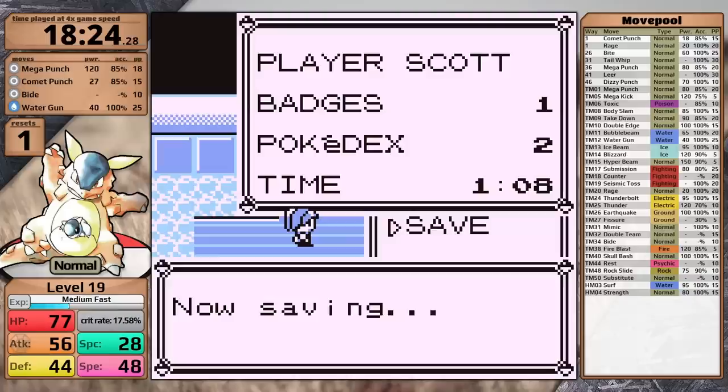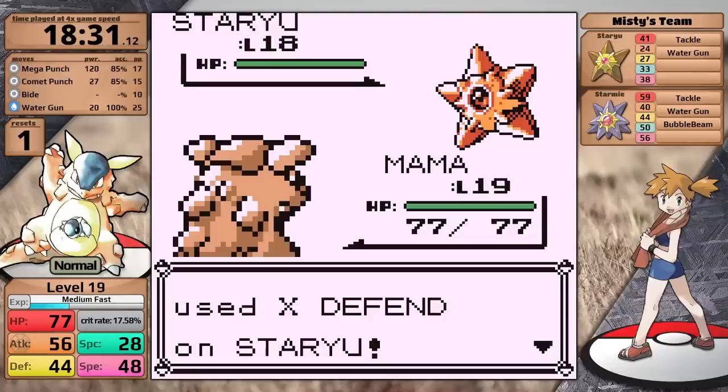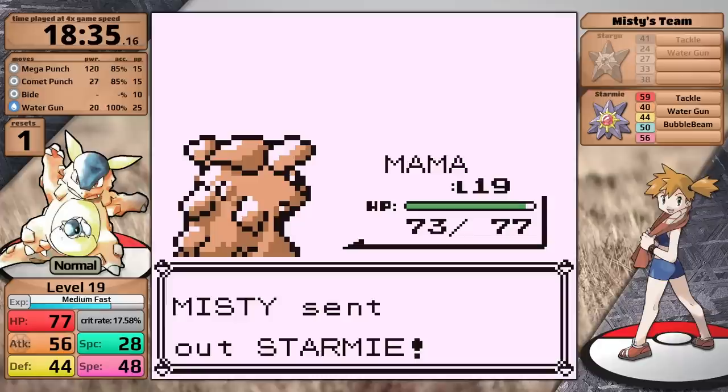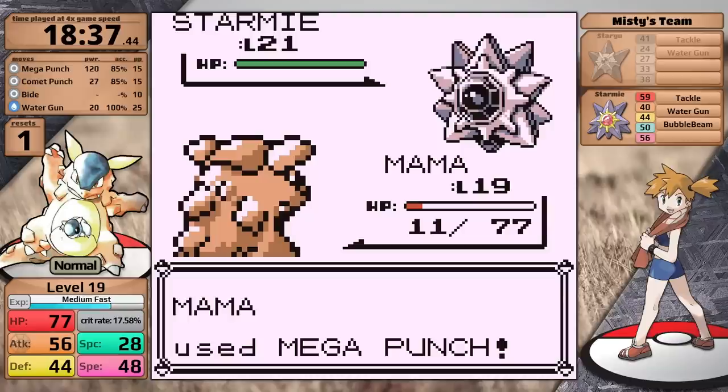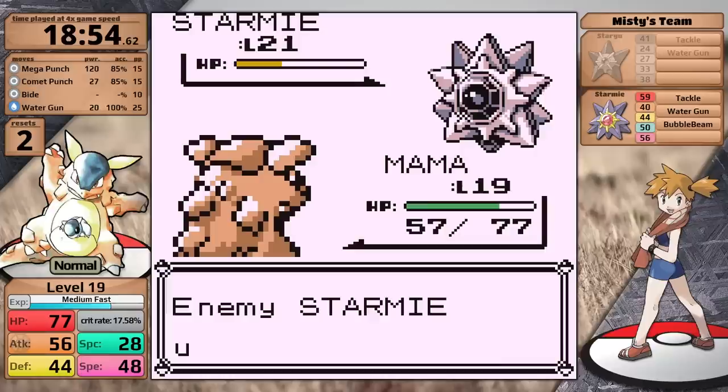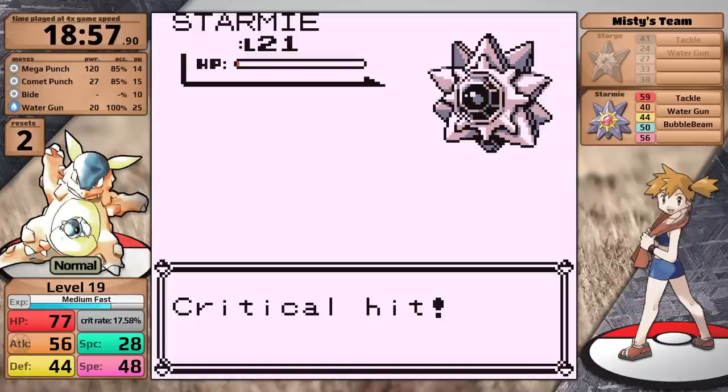In the Cerulean section of the game, I decided to go for Misty right away. Up first is Staryu — Mega Punch has 85% accuracy so I end up missing, and Misty sets up an X-Defend. Because of the defense boost, I don't knock Staryu out in one hit. Unfortunately the Starmie is faster than me, gets a crit with Bubble Beam, and takes Kangaskhan all the way down to 11 hit points. I use Mega Punch, it does more than half because of a critical hit, then Starmie uses Water Gun finishing me off. I don't think I'll lose there if Starmie doesn't get a critical hit, so I try again. However, if Misty boosts Starmie's defense and then it crits, Kangaskhan goes down again.